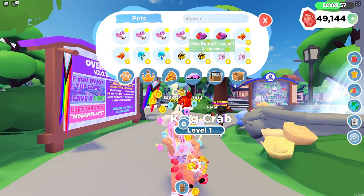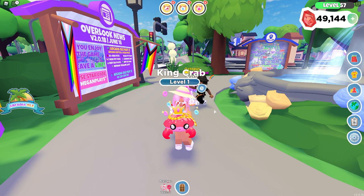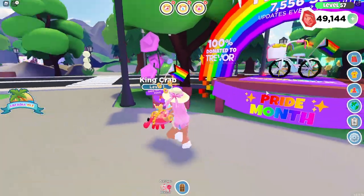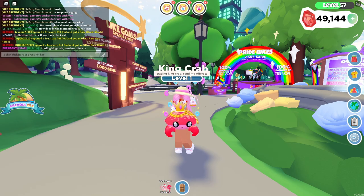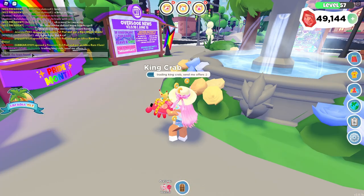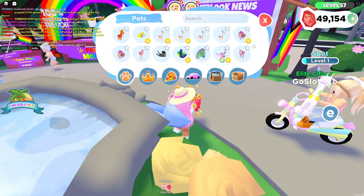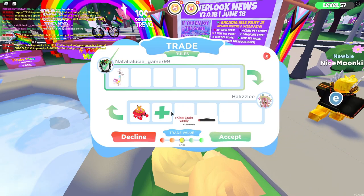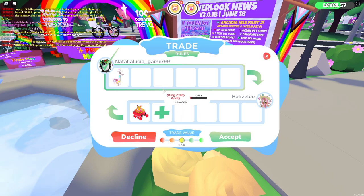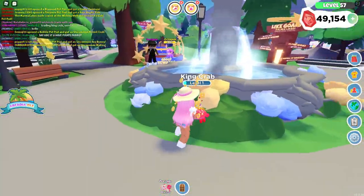Let me see what the rarity of the stingray is. The stingray is godly! Alright, so that was an equal trade because these are both godly pets, which is pretty cool. I want to see what other people are willing to offer. Maybe I will make a rainbow shiny ocean pet and see what people are trading for that as well — I'm currently working on a rainbow shiny sea bunny. Trading king crab, send me offers. So Natalia sent another trade request. It looks like she's willing to trade a painted drop too. This is a fair offer, but because the king crab is higher in value right now, you would expect another pet or an add-on. I'm going to politely decline — thank you so much, Natalia.